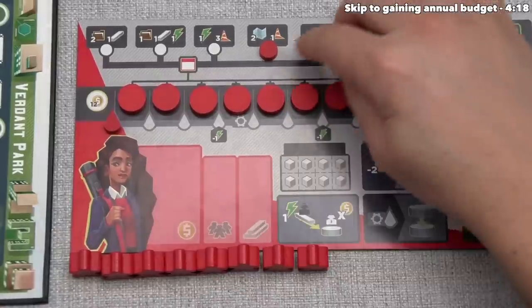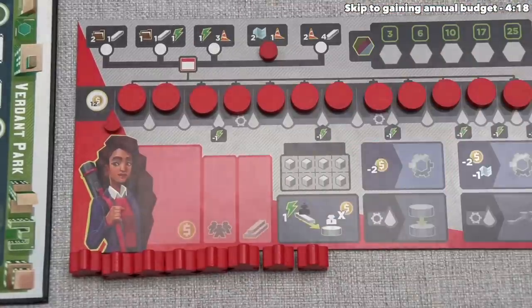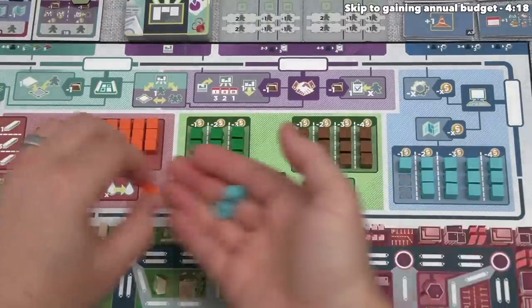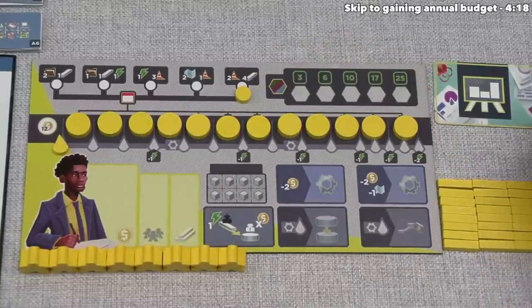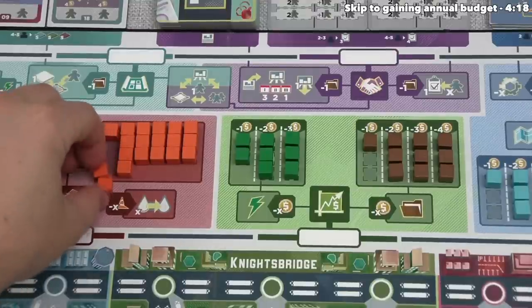We've taken our bonuses, and red will now take theirs. They've decided to take two engineering and one construction resource. Finally, the yellow player decided to start with four pieces of rail on their board and two construction, so they'll take the construction from here.